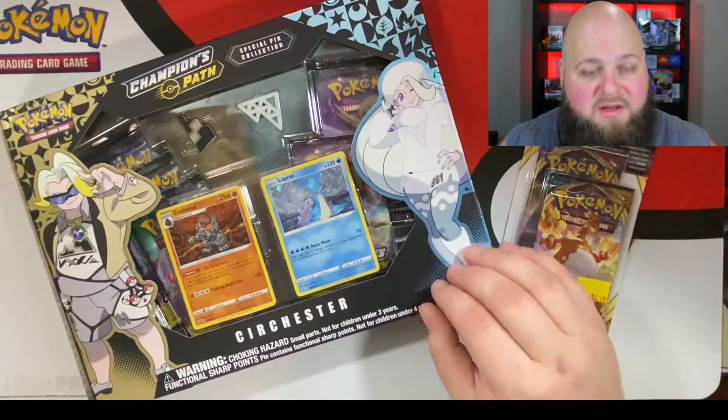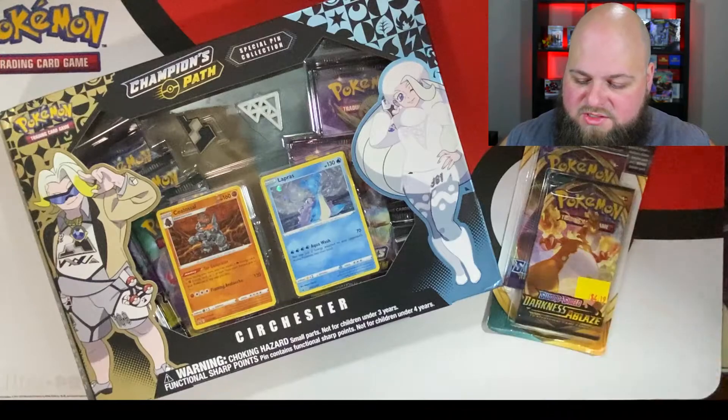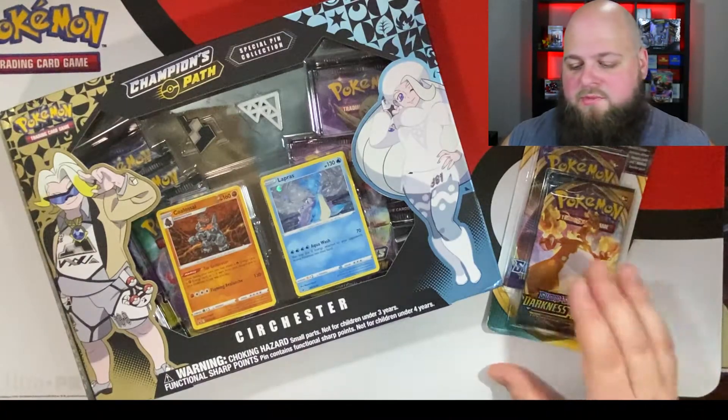What's up guys, Greg here, Beard Energy, and I have an opening for you today. I have a Champion's Path Pin Collection, Sir Chester, and I have a two-pack with Sword and Shield and a Darkness Ablaze pack. These two packs can be found at CVS, Walgreens, and I found this one at Five Below. At Five Below you get the two packs for $4.19, that's $2.10 a pack — that's a deal. And that's what I'm all about, finding these deals.